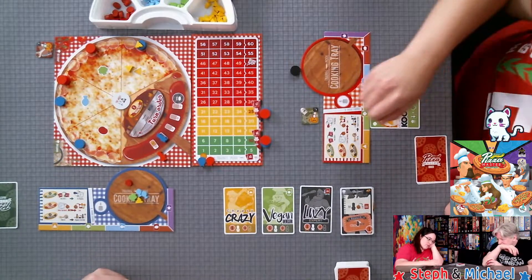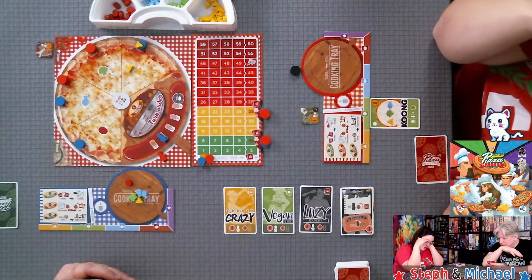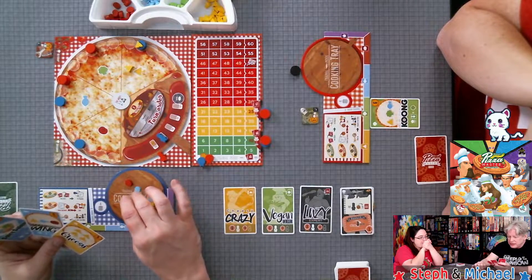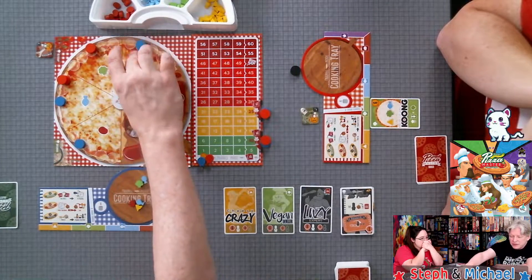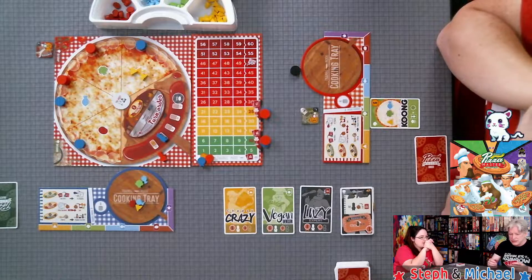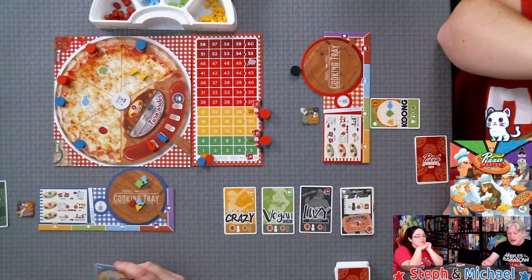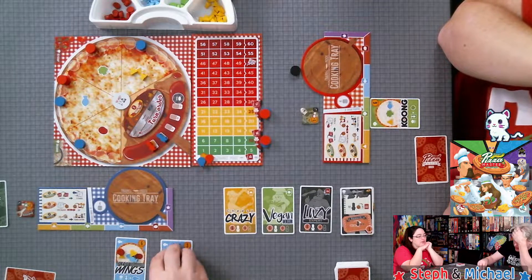I cooked and would get six points. Steph made two fish dishes — Spicy Salmon and Ocean Wings. She gets nine points, and I get six plus one. Her total is nine plus two for eleven. We both reach ten points so we both draw six cards going forward and each get a plus-one shopping coin. I made one fish dish for six, plus one.